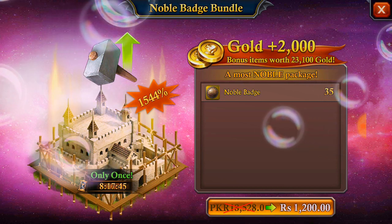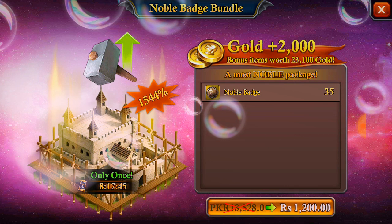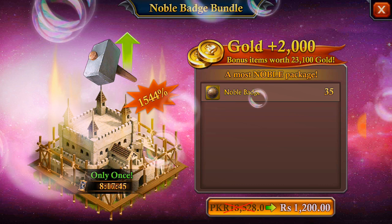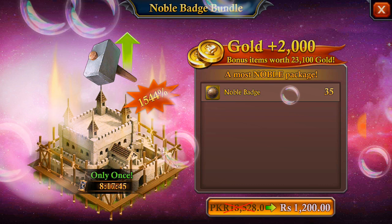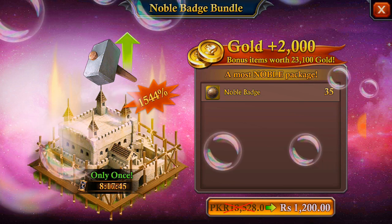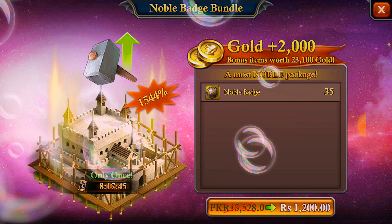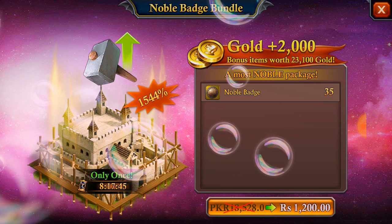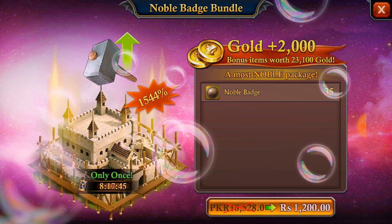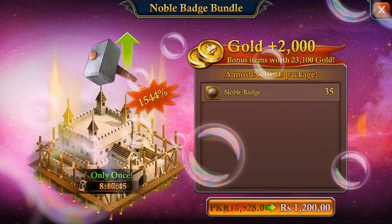In this video I will tell you how many noble badges you need for your castle from SH 31 to SH 40. The total number of noble badges you need for these 10 levels is 25k. You don't only need noble badges for castle upgrades — you need them for your wall and all of your troop buildings after level 31. So the total number of badges you need is 25k.